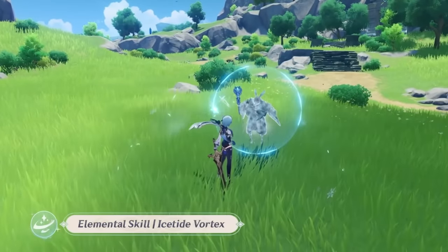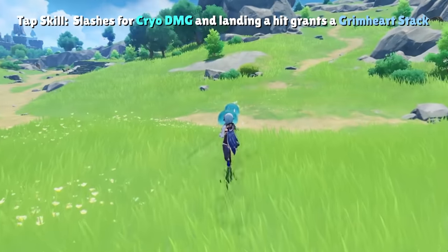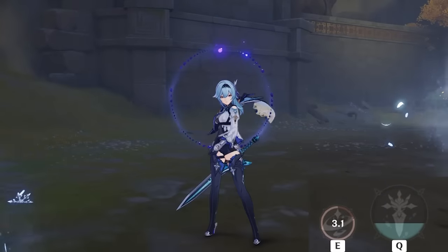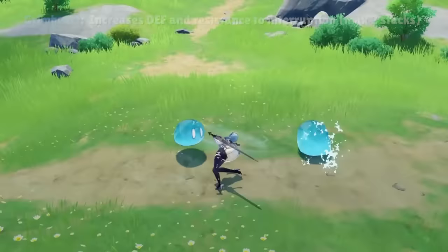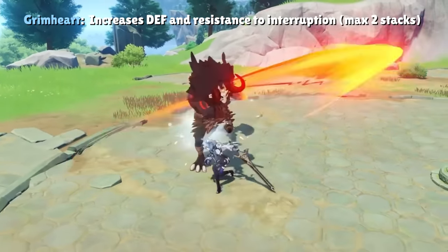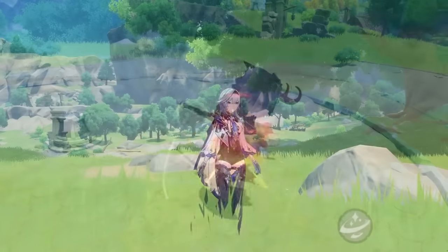Eula's elemental skill is like a miniature version of her elemental burst. Tapping her skill will slash and deal cryo damage, just like the initial hit of her burst, but in a smaller area. The tapped skill has a very short 4 second cooldown and grants Eula a Grimheart stack. Up to two Grimheart stacks can be accumulated at once, and each stack increases Eula's resistance to interruption and defense, which help her consistency in landing hits for her Lightfell sword.